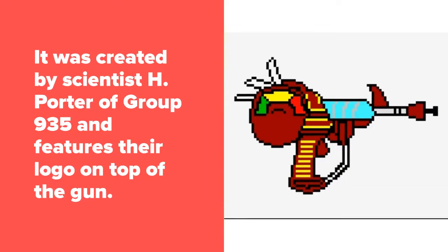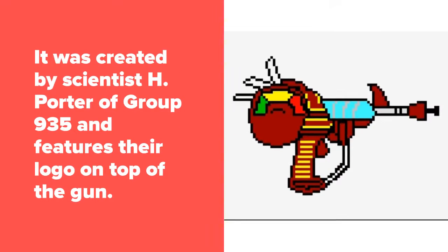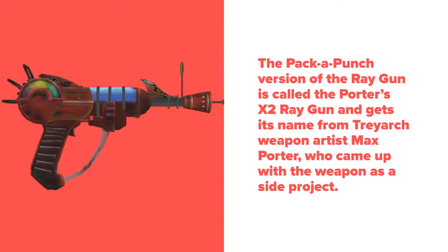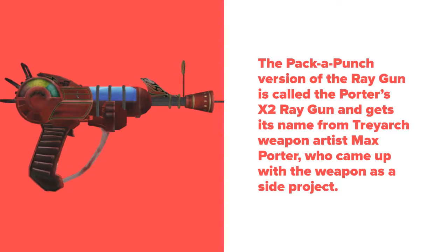It was created by scientist H. Porter of Group 935, and features their logo on top of the gun. The Pack-a-Punched version of the Ray Gun is called the Porter's X2 Ray Gun, and gets its name from Treyarch's weapon artist Max Porter, who came up with the weapon as a side project.